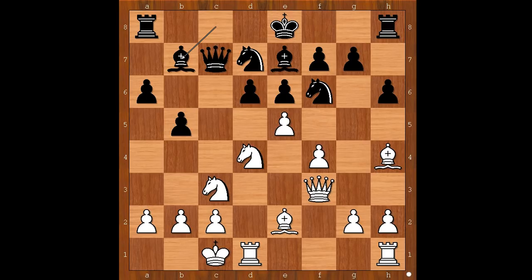e5, opening the center, bishop to b7, attacking the queen. What is the best square for the queen? What would you do in this position if you had white pieces?